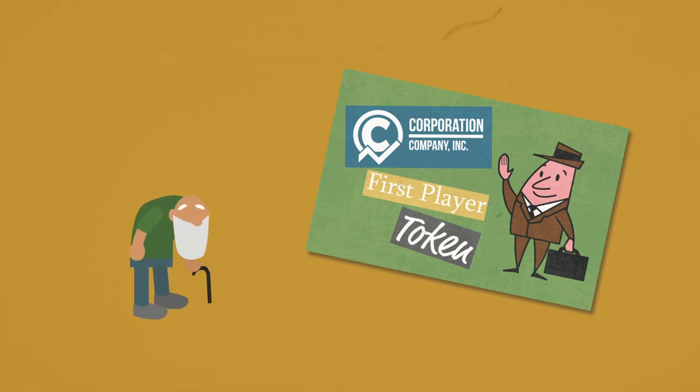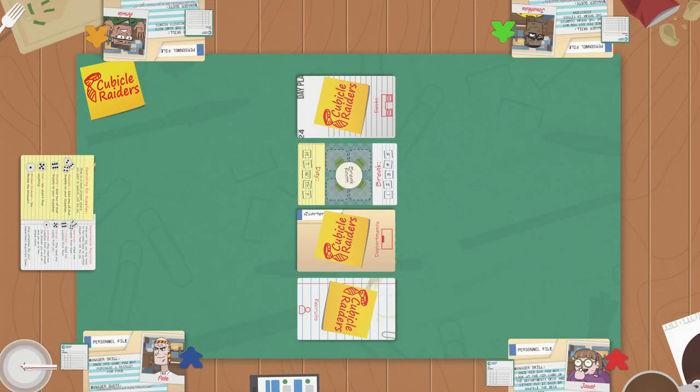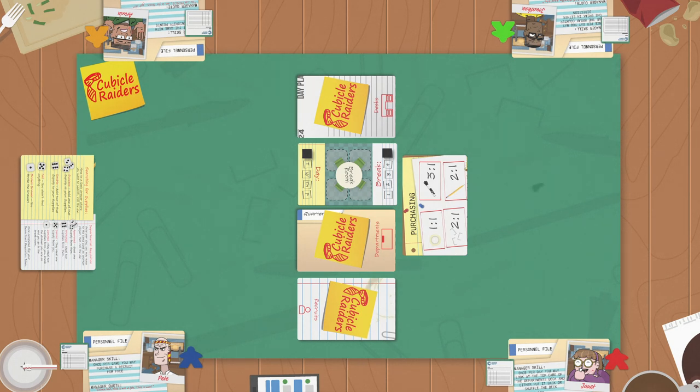Let's get ready for the first turn. Place the day tracker cube on Monday — days are the number of rounds in the game. Now place the break tracker cube on break five — breaks are the number of turns in a round. Draw a department card and place it below the break room.